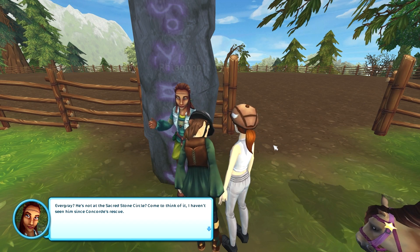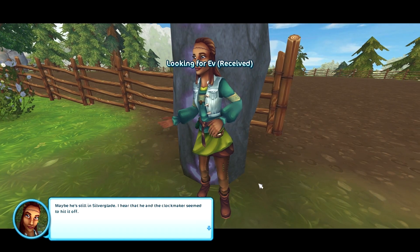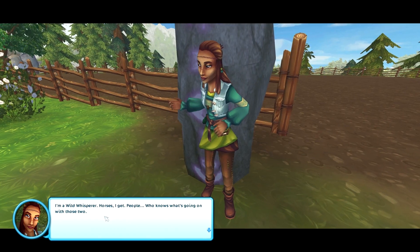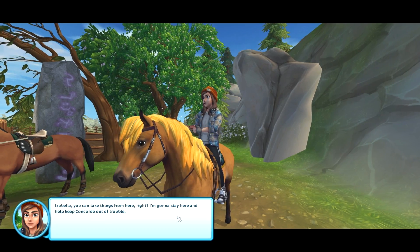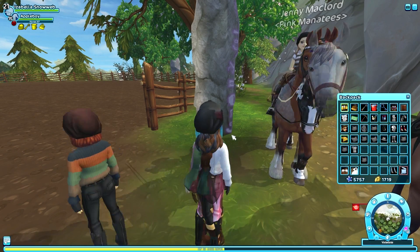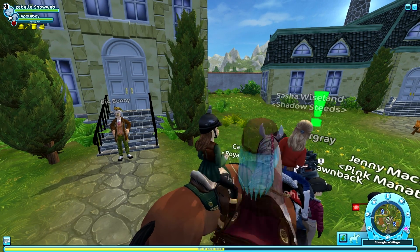Evergrey is not at the secret stone circle. Come to think of it, no one has seen him since Concord's rescue. We have to look for Evergrey in Silverglade — that's a whole new location for him. Apparently he and the clockmaker seem to have hit it off. Rynon stays behind to help Concord while I head to Silverglade to search for Evergrey.